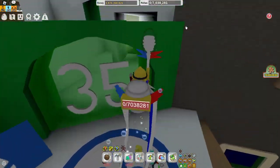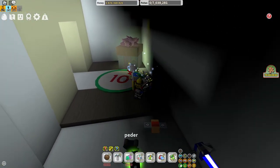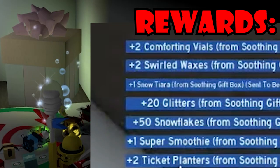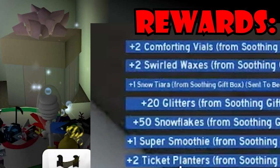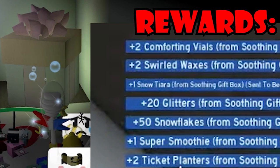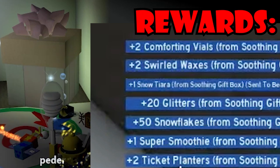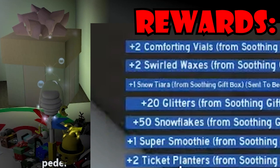The next gift is in a secret location right over here. You get two comforting vials, two sweet boxes, one blue snow tiara — a nice piece equip — 20 glitters, 50 snowflakes, one super smoothie, and two ticket planters. Super smoothies are extremely hard to get, so this is pretty exciting.